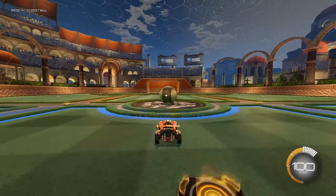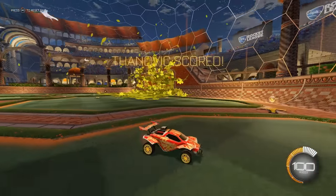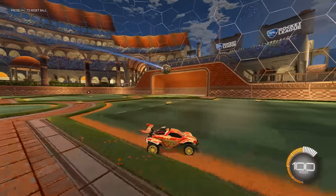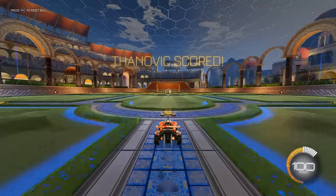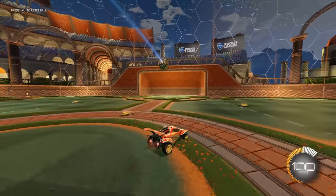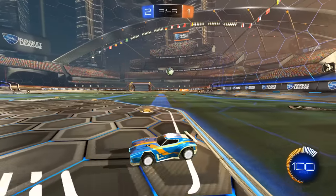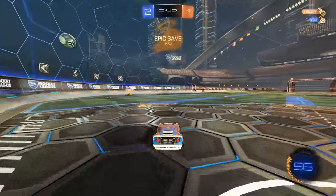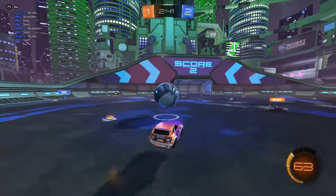An easy drill that beginners can start doing is jumping into free play and from wherever you spawn, try to hit the ball into the goal without it bouncing but without changing your direction too much. This means it's straight shooting practice if you're on one of the straighter spawns and more of an angled shot on the side spawns. Learning to use the corners of your car to hit the ball is also how you'll get the most power out of your hits, so this will train both your accuracy and your ability to hit the ball with force.